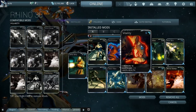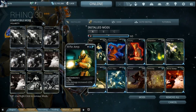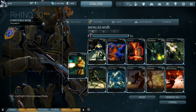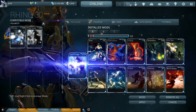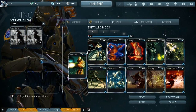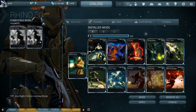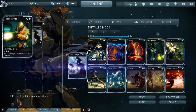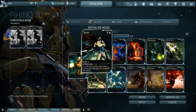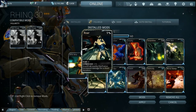The D polarity is so it can fit the armor, health, and shields mods, and the V is for Intensify. We've basically added Rifle Amp as the aura, but depending on what you're doing you can swap it out for Steel Charge and get a lot more mod points. Rhino is one of those rare ones where we swap out the aura — especially with Melee 2.0, Steel Charge comes in very handy.